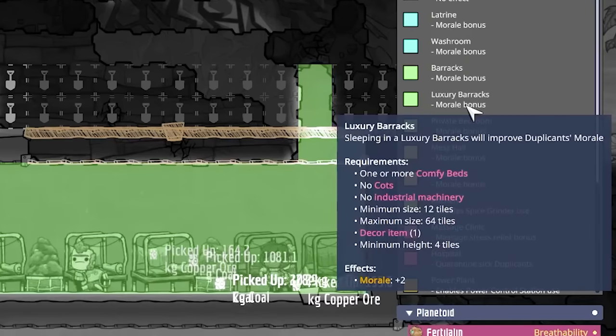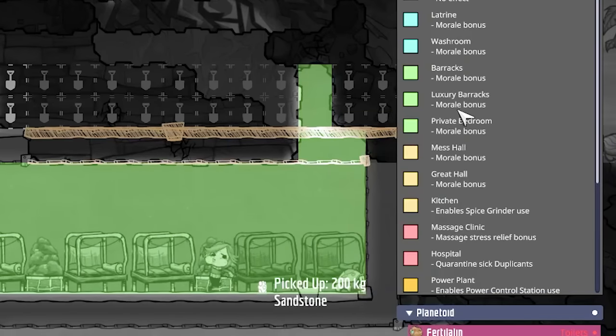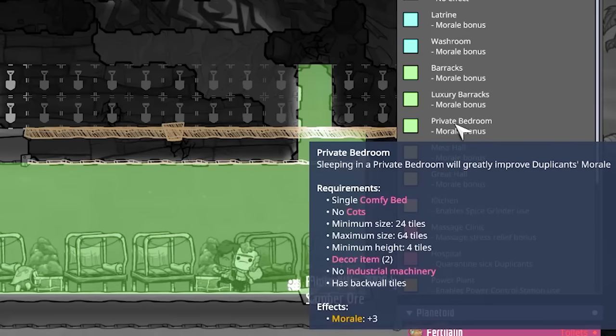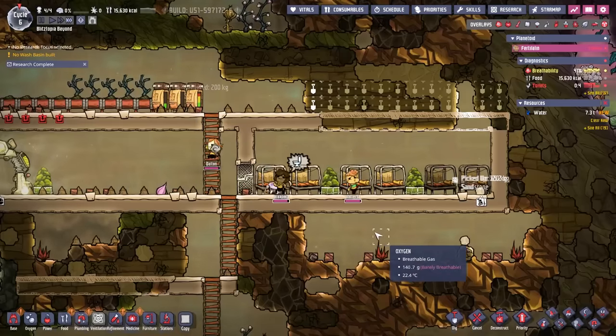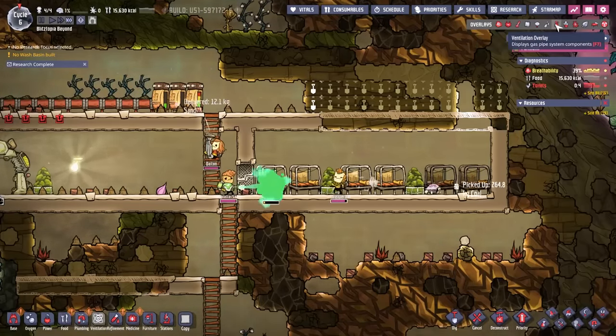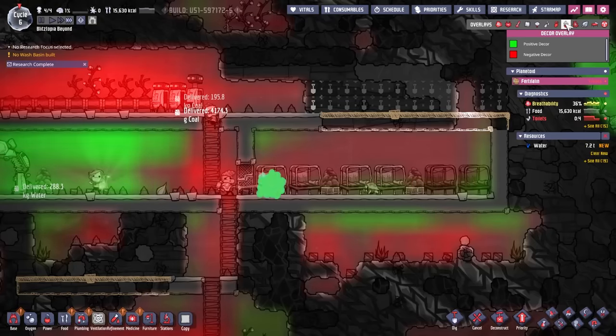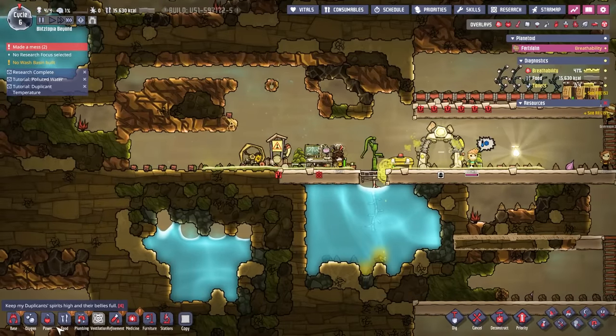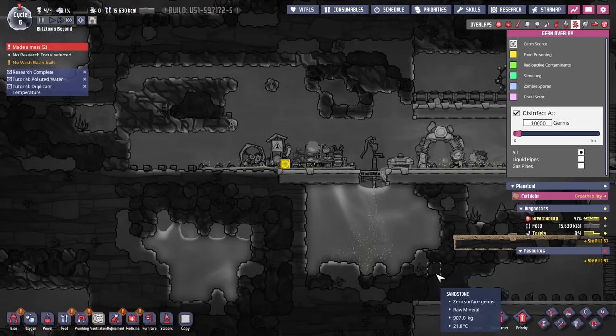We can also get luxury barracks, which gives way more morale, and then there's private bedrooms with comfy beds, no cots, decor items, and back wall tiles. We can do that eventually. This is all cleaned up too — it's still better than just being straight up slime. We just polluted our good water supply — they got poop in it. Nasty. You guys have to literally mop up the crap and poop. This entire water supply now has food poisoning. Someone peed in it.